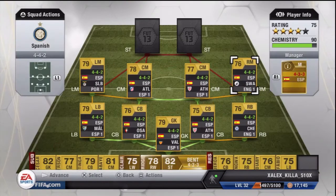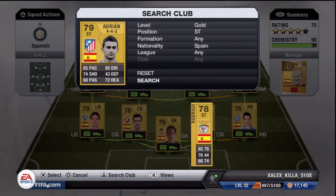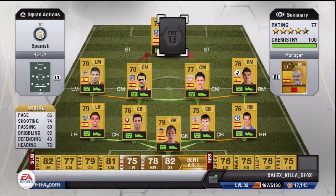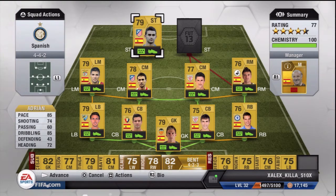Right here the right mid — we got this one guy from Swansea, he's pretty fast, also four star skills. He's good at running down the wings and making crosses, and that's basically what I use him for because he's not really going to score from a right mid position.